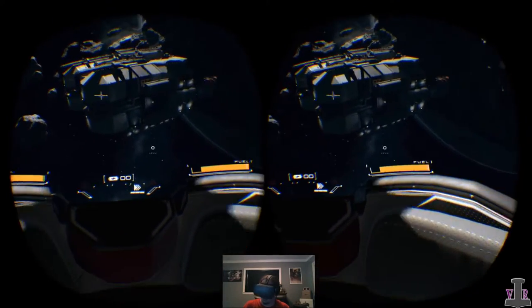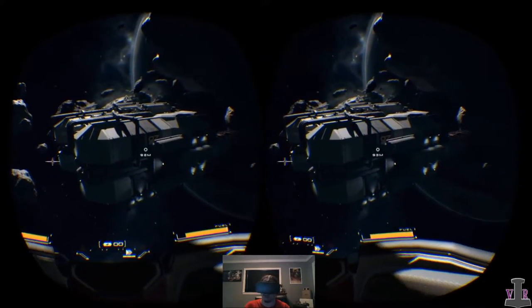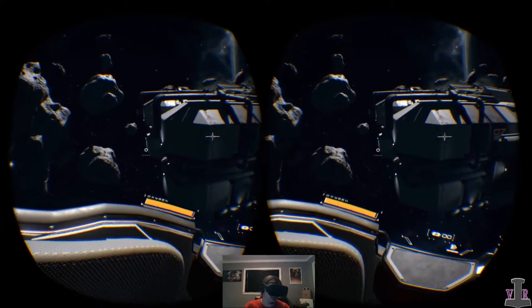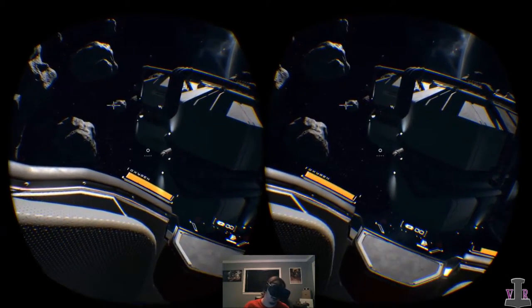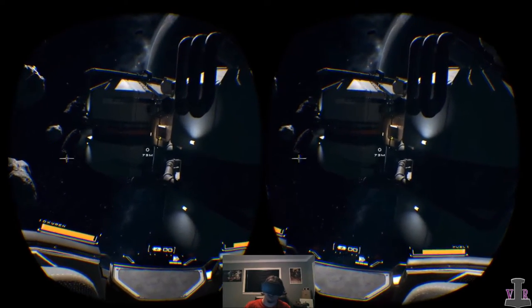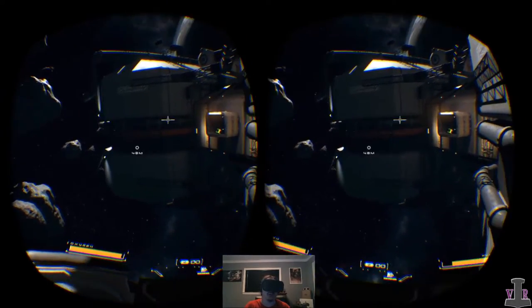I have not encountered any combat yet, so I don't know exactly how that works with this kind of game. I want to say the door is on that side — or maybe it's on top. Yeah, the doors are here. This is the reactor chamber.